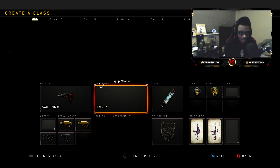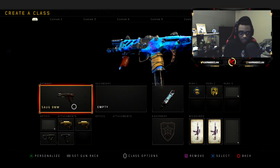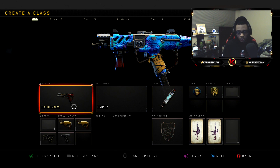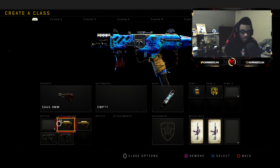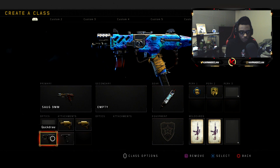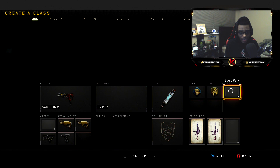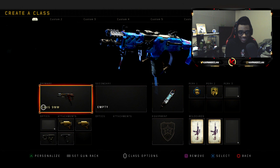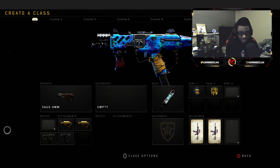Number seven is my SMG class setup. I like to run the SOG in League Play. I don't really run the SOG much in pubs because it does not have FMJ, but not that many people run body armor within League Play, so I'm able to run the SOG and feel a lot more comfortable. I actually run a four-attachment SOG setup — SOG 1, SOG 2, Quick Draw, as well as Grip — with Stim Shot, Tactical Mask, and Dexterity. I do not have on Dead Silence because this is a setup I'm going to be pushing the hills nonstop.